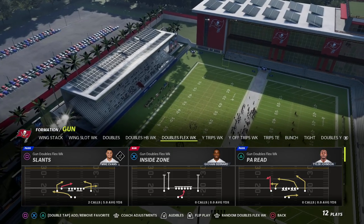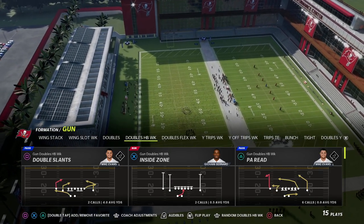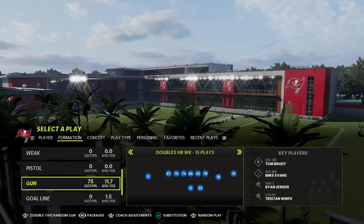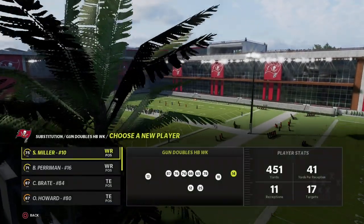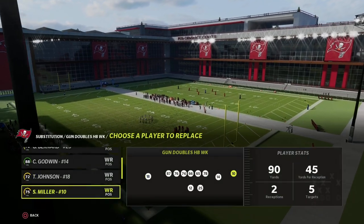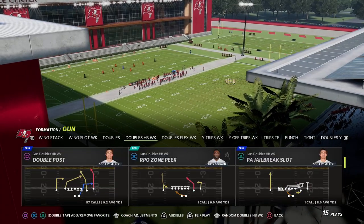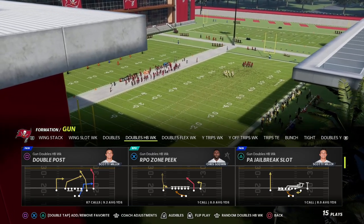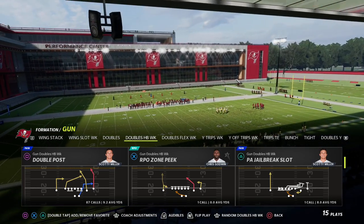Today we're going to be talking about one of my favorite concepts for beating zone: the white cross concept. In my opinion it's an air raid staple. Essentially, what it boils down to is we're going to have a deep crossing route that ideally gets over every zone drop in the game, and then we build around that with some check downs.